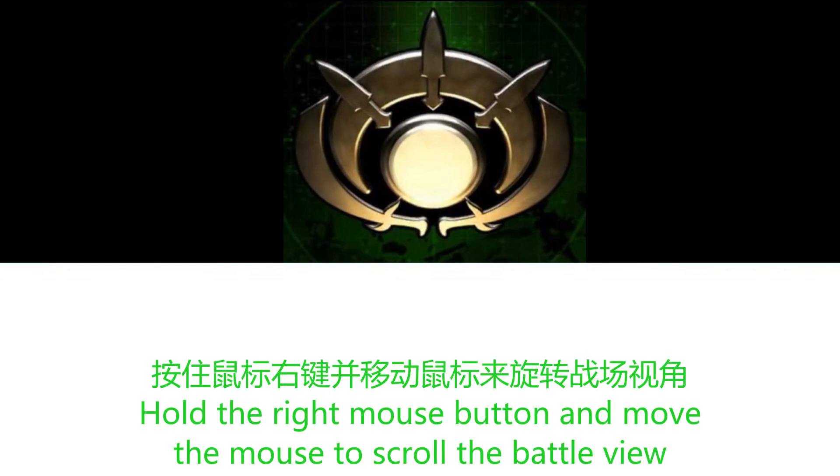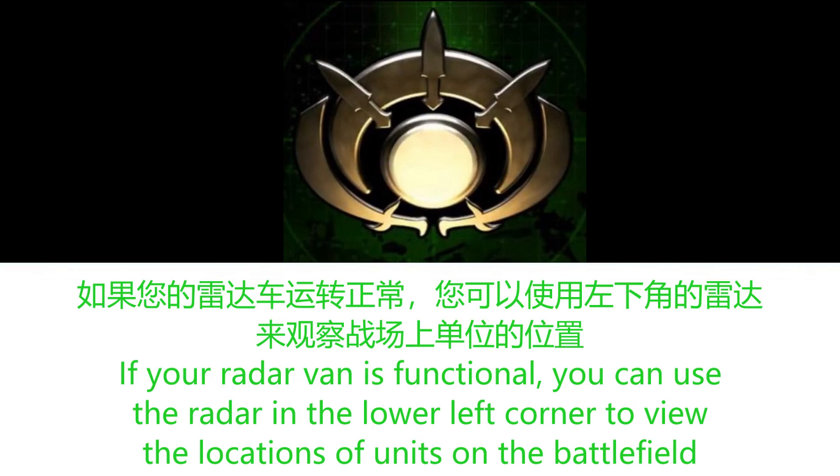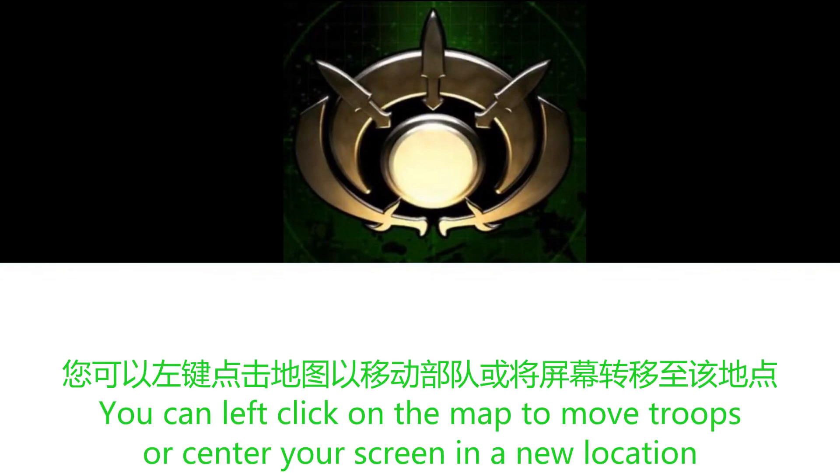Hold the right mouse button and move the mouse to scroll the battle view. If your radar van is functional, you can use the radar in the lower left corner to view the locations of units on the battlefield. You can left-click on the map to move troops or center your screen on the new location.